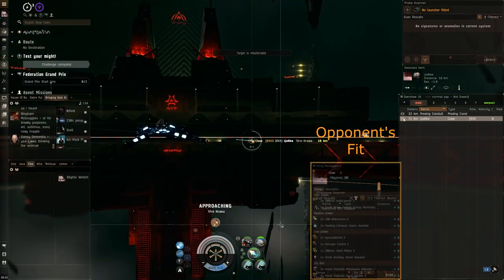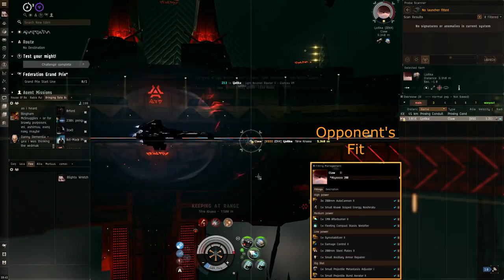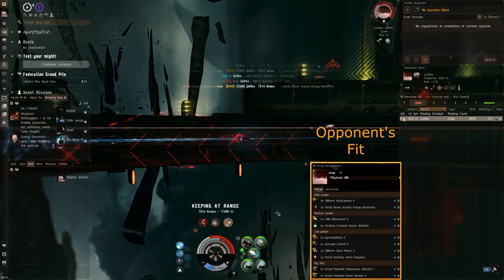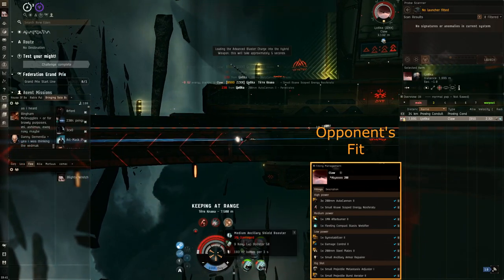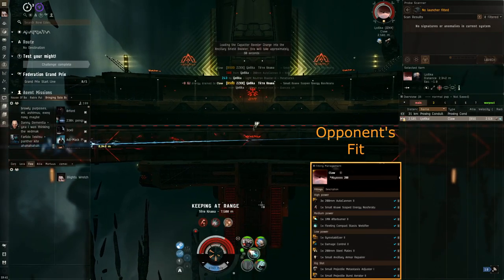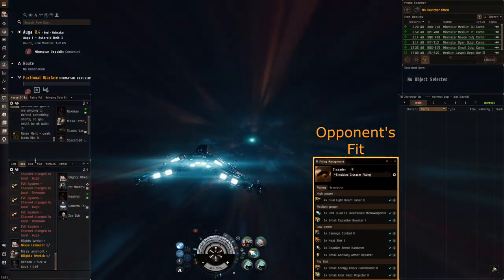Now this next claw fight - this was one of the first fights I had in this Raptor. I didn't quite know how to play this. I rammed with antimatter. Maybe I wasn't expecting to pull range from the claw or something. But once I do start to pull range I switch to null. We've taken a lot of heavy hits though, and we don't pull range in time and we die.